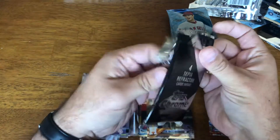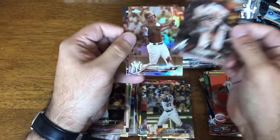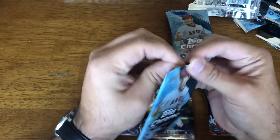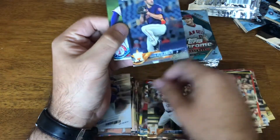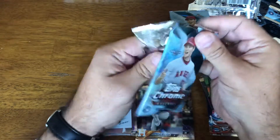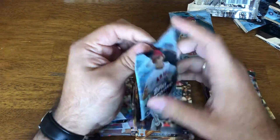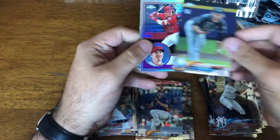Alright, last blaster — four more sepias. Mejia, Ozzie Albies sepia — nice. Stanton, Jackie Bradley Jr. You get a decent rookie on the sepia. Lucas Sims, Dominic Smith, Freshman Flash, Verlander, Gallo. Schribner, Felix Jorge again, Bird, and Dillon Peters.